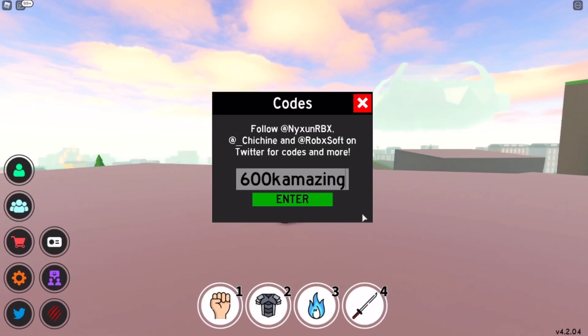We got 'bloodline fixes' — that's gonna give you 5000 shards. '600k amazing' — another 5000 shards. 'Bloodlines fixed' — another 5000 shards. And then this next one gives you 20,000 shards — that's four champions worth. The code is 'one year 500 mil,' and it's probably gonna expire soon so use it right now.